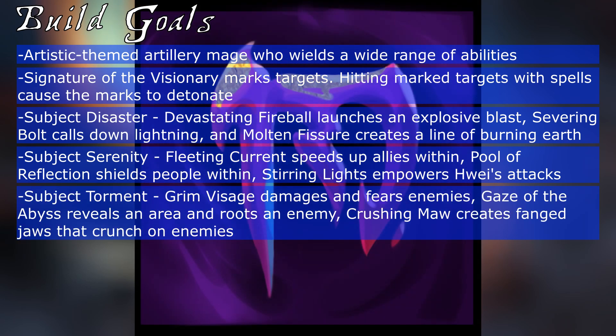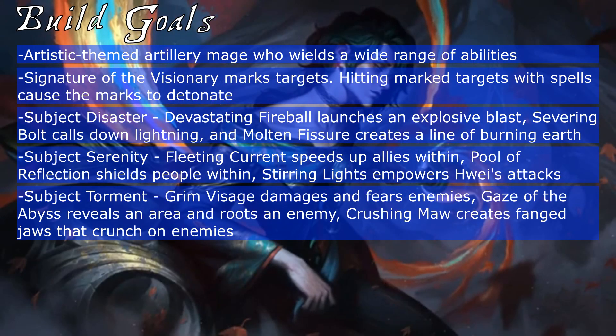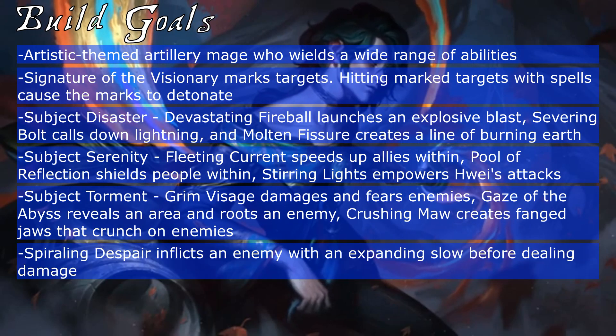His final basic ability is Subject Torment, which includes Grim Visage that deals magic damage and fears an enemy; Gaze of the Abyss, that summons an eye that focuses on an enemy before rooting them; and Crushing Maw, that causes a mouth to form in the ground that bites enemies and drags them towards the middle of it. His ultimate ability is Spiraling Despair, which launches a distilled droplet of deepest despair that afflicts an enemy with a growing aura of slow before it detonates with dire damage.